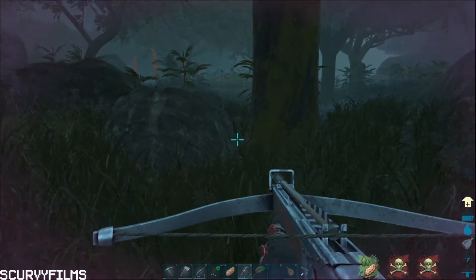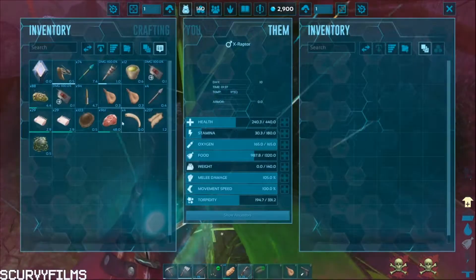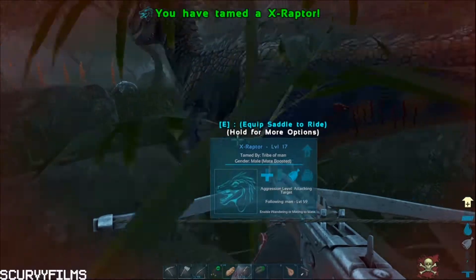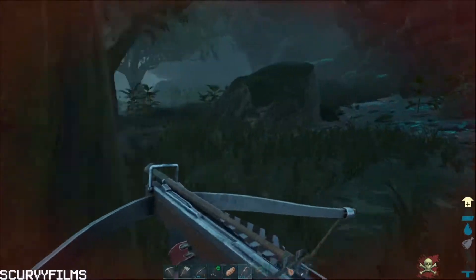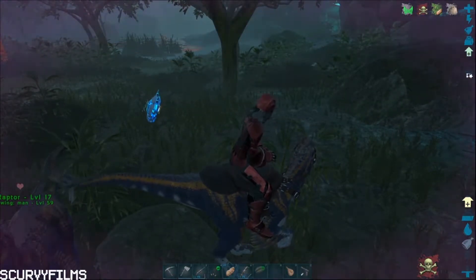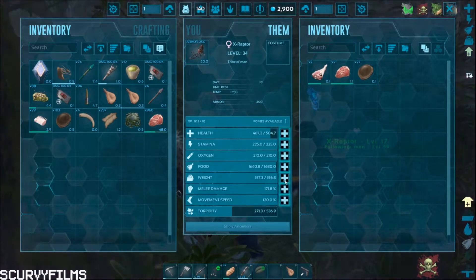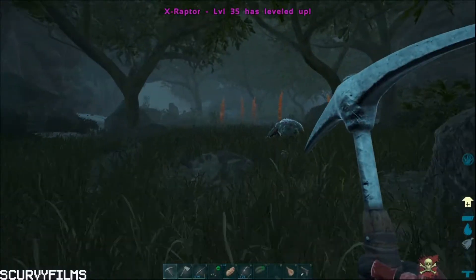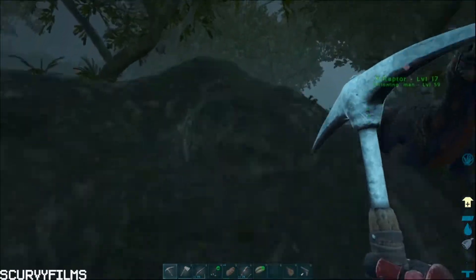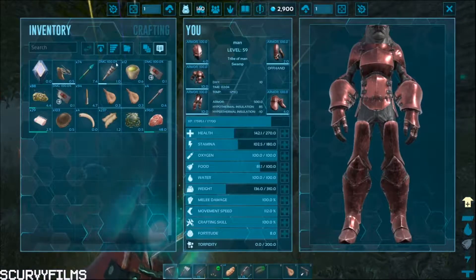So we're out here looking for crystal and unfortunately we've lost all of the raptors that we originally had. We're working on getting some new ones - hopefully a little bit better. Now we've got two new raptors but neither of these two are very good. We're still looking for crystal, so we may just head straight to the ice biome now and try to get there with these two guys, even though they're really weak. Once we get a blood stalker this episode that'll be great - we'll be all squared away.